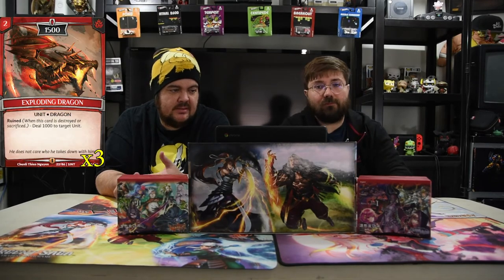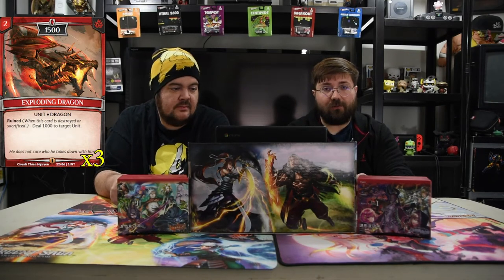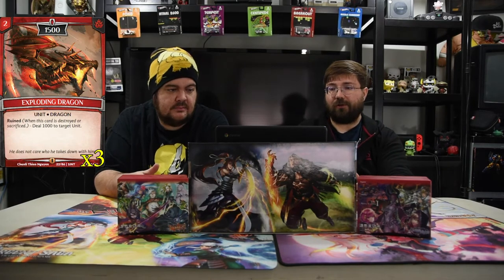Next up is the Exploding Dragon. Two for 1500 when you're ruined. It deals 1000 damage to target unit when it dies. So really good to kill a dude and kill another dude — this dude swings into a guy and kills him and then shoots a thing for 1000. Hopefully hit the red tower and then you just kill one of their units at the same time. Pretty good.